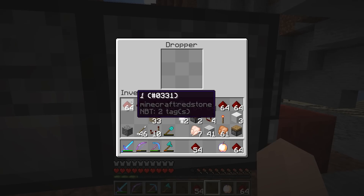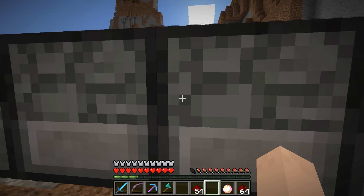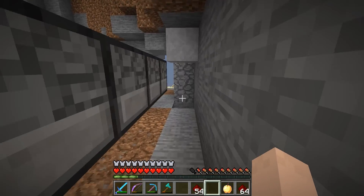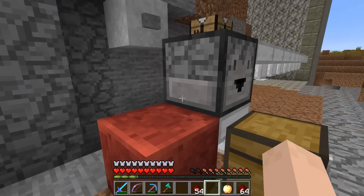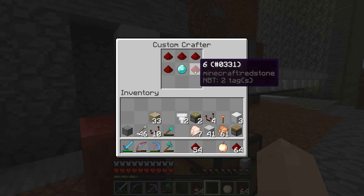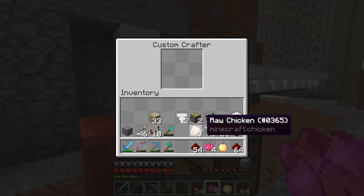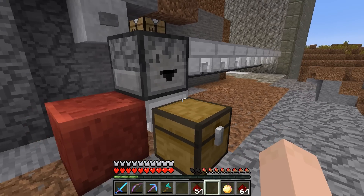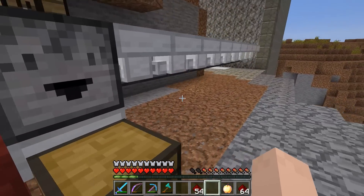Let's go ahead and put these in now: one, two, three, four, diamond, six, seven - and there's five in the wrong slot, but whatever, it doesn't really matter. So now when I hit the button, we should see everything come in and actually make the recipe and turn into Minium Dust. It turns into Minium Dust - that's perfect. But this is still way too manual, so what we want to do is automate this whole thing with pulse extenders, pulse limiters, and all sorts of other stuff.